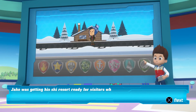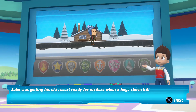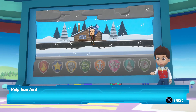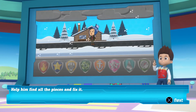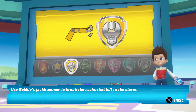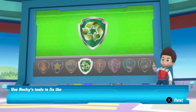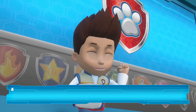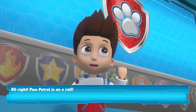Jake was getting his ski resort ready for visitors when a huge storm hit. Now his ski lift is broken. Help him find all the pieces and fix it. Use Rubble's jackhammer to break the rocks that fell in the storm. Use Rocky's tools to fix the ski lift so guests can use it. All right — PAW Patrol is on a roll!